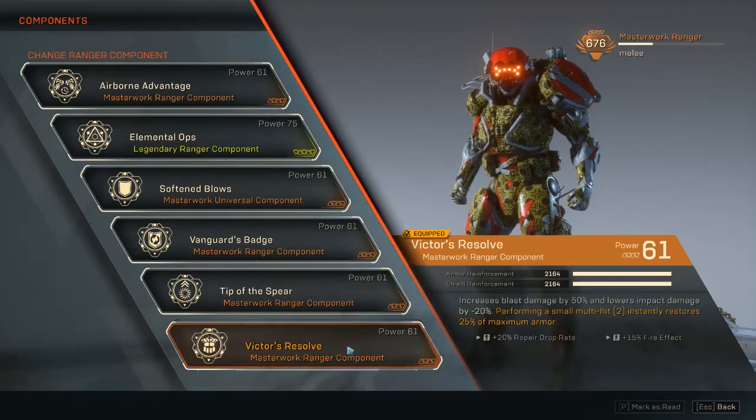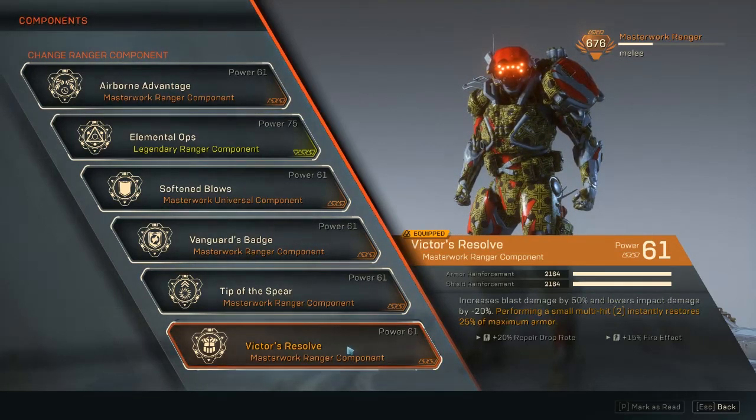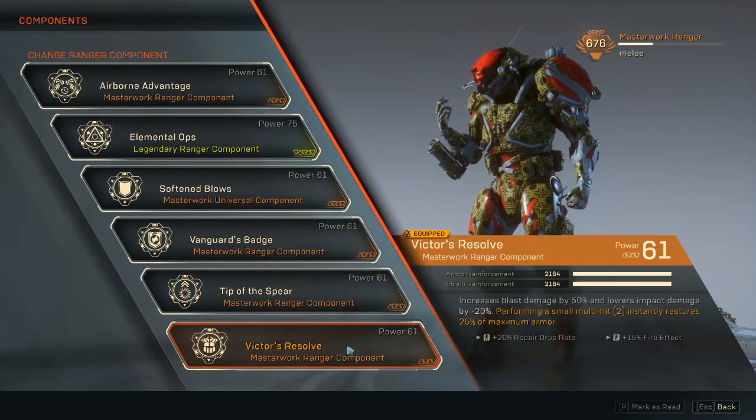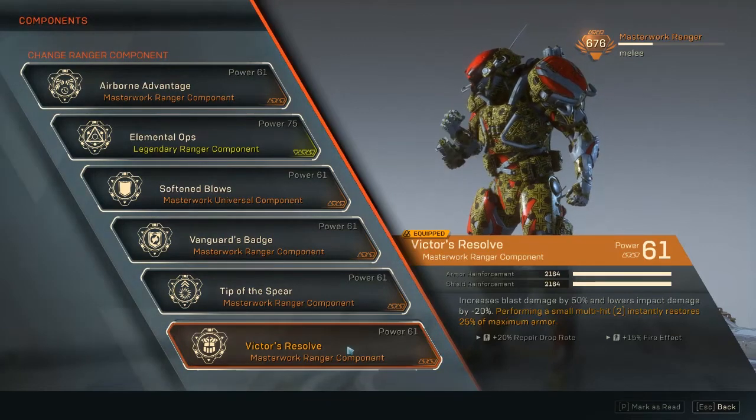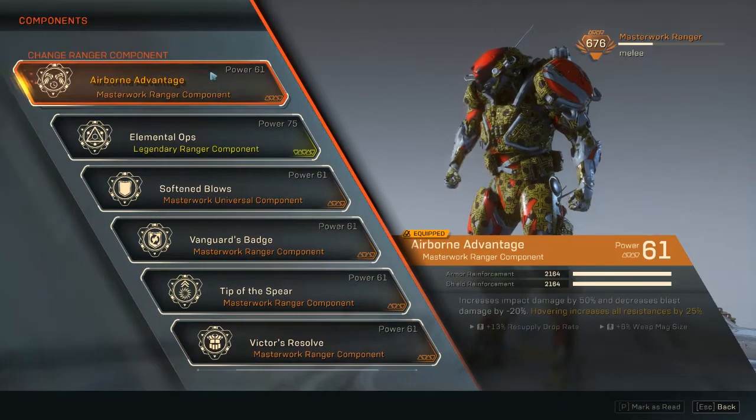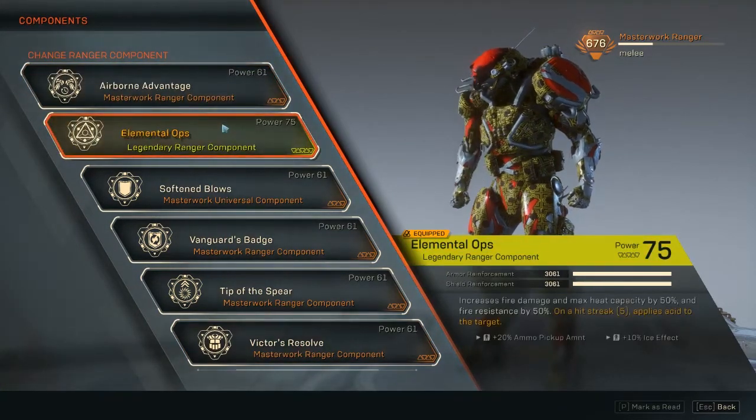Victor's Resolve: performing a small multi-hit instantly restores 25% of maximum armor — that's more healing. We also get an extra fire effect for the grenade and more repair drop rates.